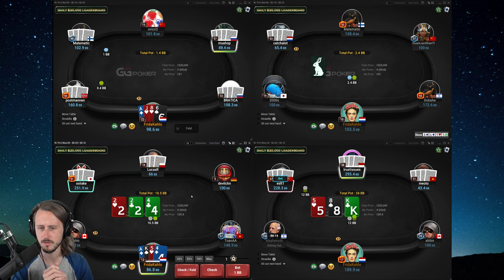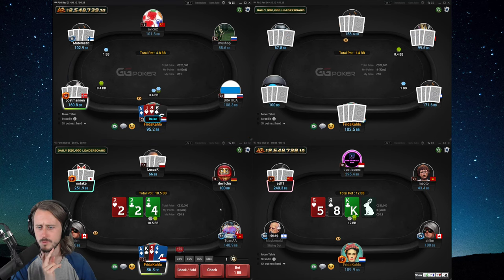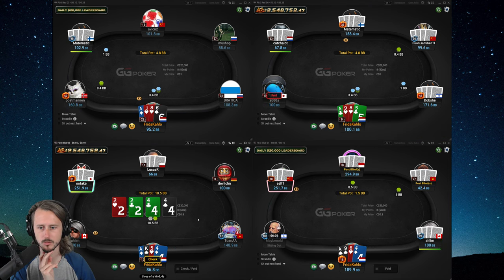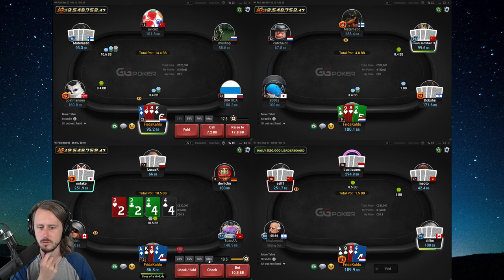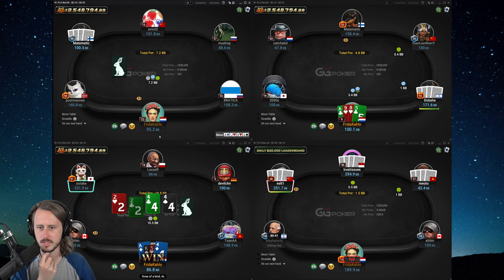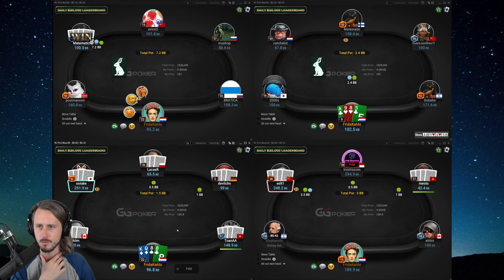Bottom left: top pair on a low paired board, three-way. Not necessarily a board we will have a lot of strong hands on, so I'm going to start with a check. Beautiful turn — the four. I'm going to use a slightly larger size. Top left: we get three-bet and this is the hand we're going to fold — unsuited to the ace, pretty disconnected. Not a hand that plays well versus a three-betting range.